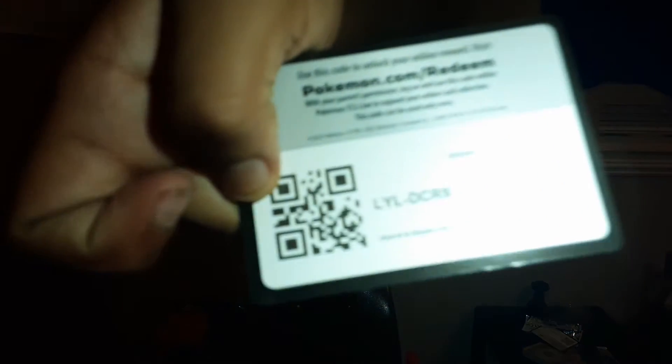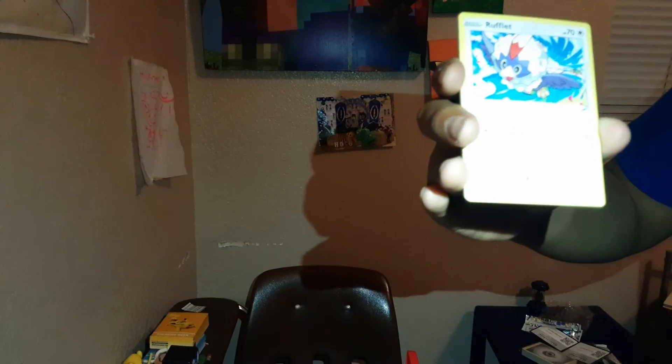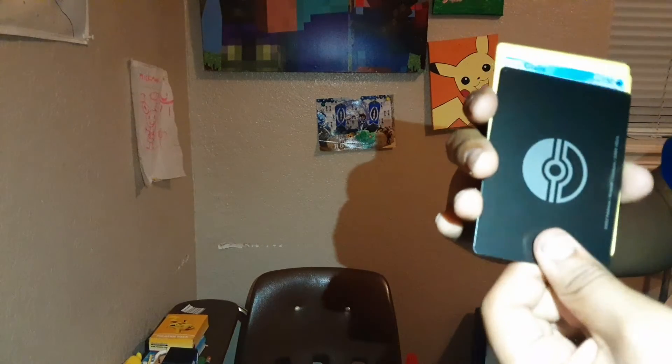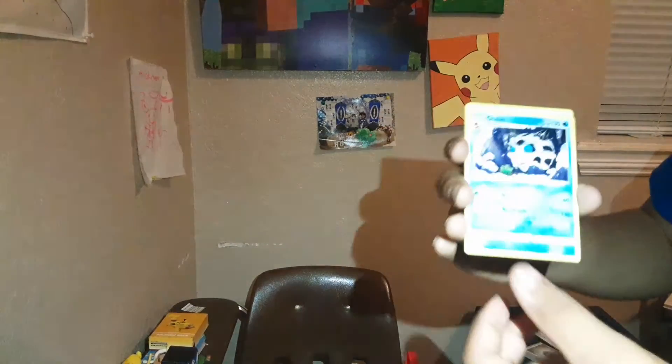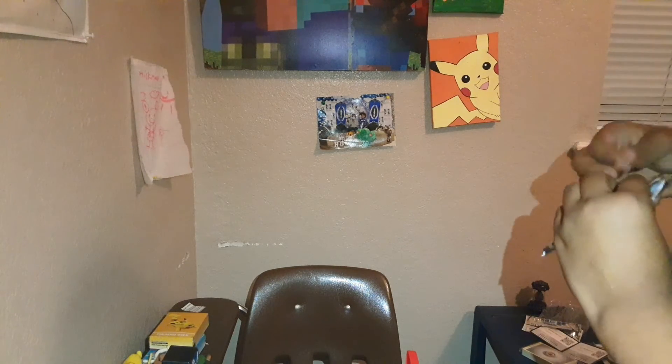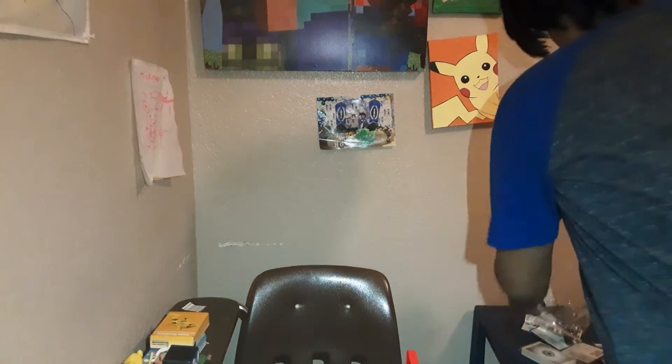Maybe we'll have a good look like last time. If you haven't watched the last Elite Trainer Box I opened, I'll give you a second to go watch that one because we got something great. So we got Duraludon, Fraxure, Rufflet, and Litten — let's see what Litten is scared of. We're getting a bunch of white holo cards — it's not a good box. One, two, three, four cards — they're really clean though.